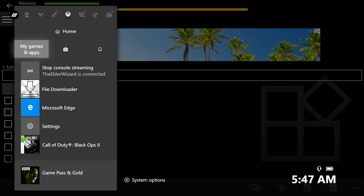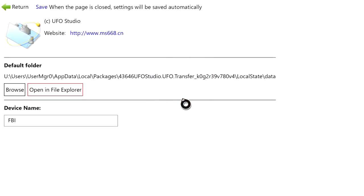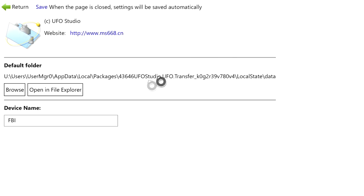Once you have both pasted, open up the next app: UFO.Transfer. Once it's open, if you don't see the gear icon at the top right, that means you skipped step one — rewind to fix that. If you have it, click the gear icon at the top right and then click 'Open in File Explorer.' This gives you access to a location you normally can't reach without UFO.Transfer.